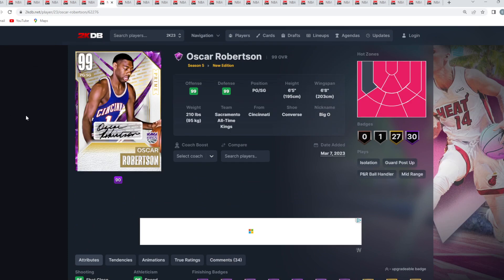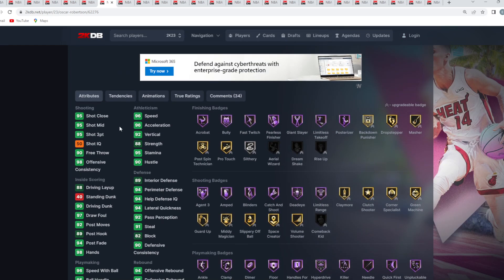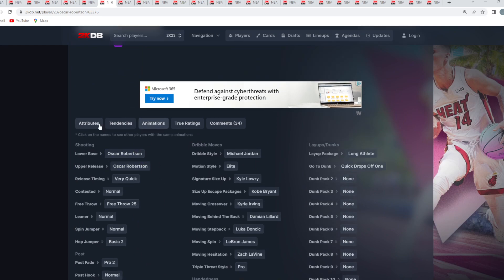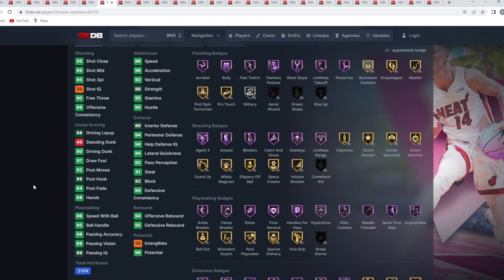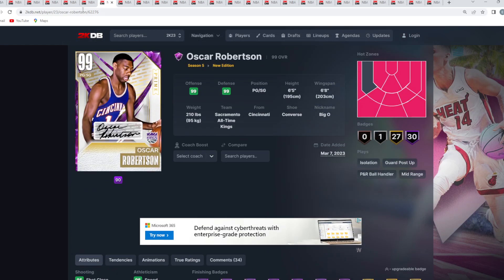At number 6 is Dark Matter Oscar Robertson. He's a very solid point guard — 6'5", plays solid defense in game, and has some good sigs and an okay jump shot. He's better than Dwyane Wade in my opinion, but not by a lot.